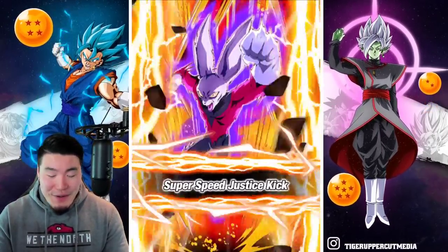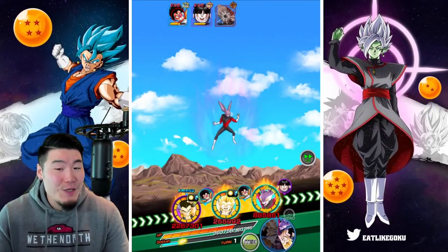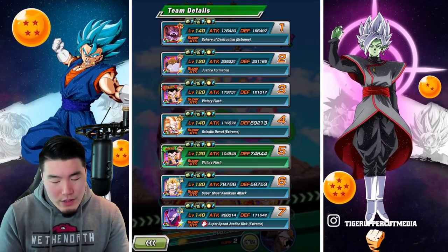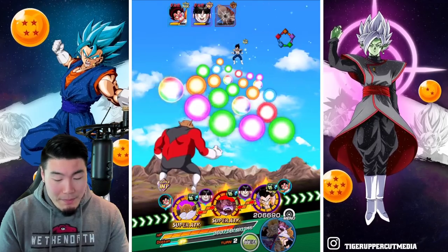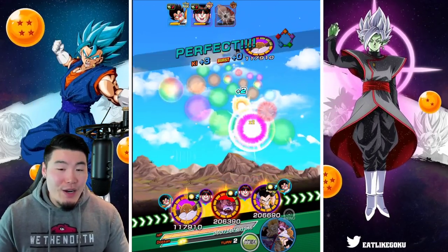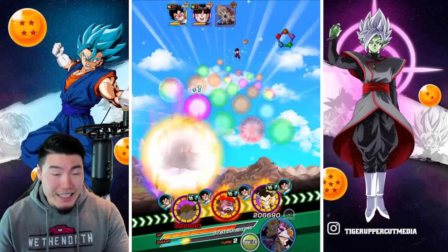I was hoping with the medium chance to stun and two attacks on each unit that he was going to get at least one. But it's not a huge deal either way. And now we have the double Topo rotation, which is going to be amazing. This Topo isn't going to hit that hard, but he's going to do very, very good things for us on defense, and that's really all we need from him.